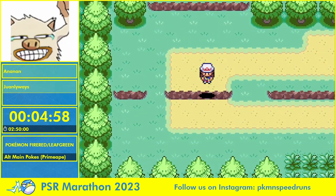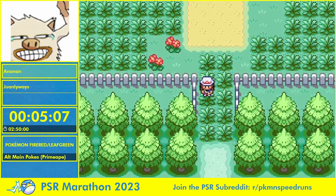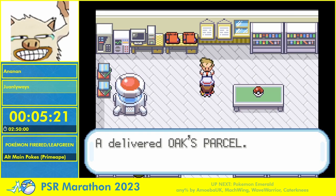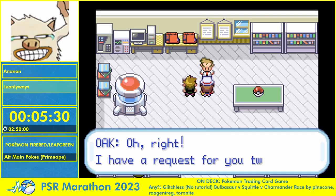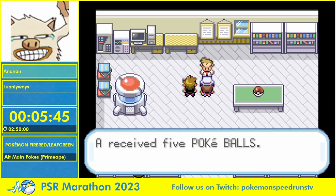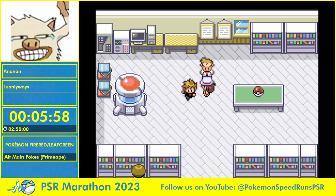We just have to take Bulbasaur — not just because of Leech Seed, we could get Squirtle and use Bubble at level 7 — but we kind of want to have Charmander on our rival's team because it's not really bulky. You also have to fight it with Primeape, so a Charizard is probably the best matchup — whenever we see a Charizard we're just gonna use Rock Slide on it and it'll just die. There's another benefit: if the rival has Charizard, he doesn't have Arcanine, and Arcanine would have Intimidate. So he'll only have one Intimidater — the Gyarados.